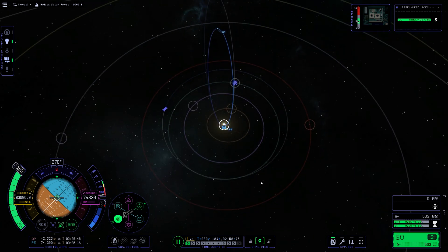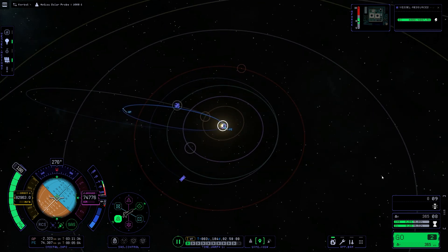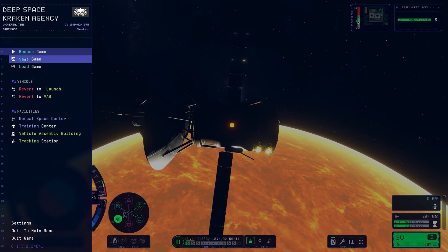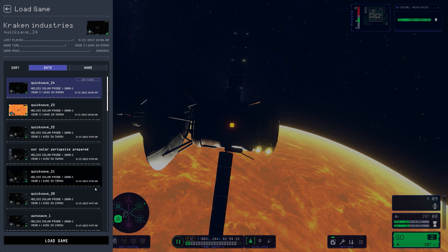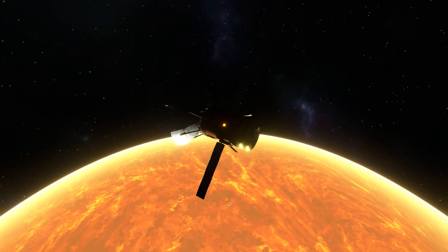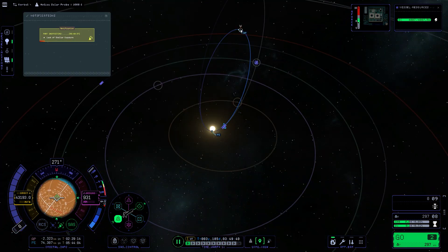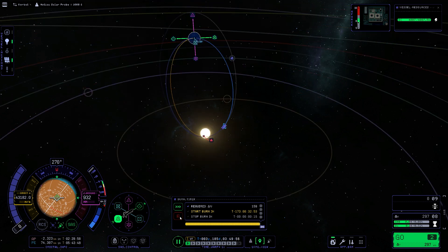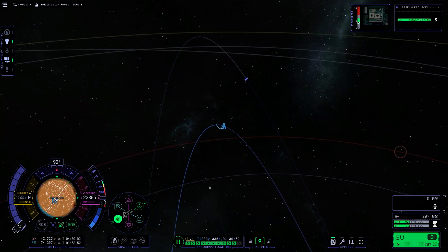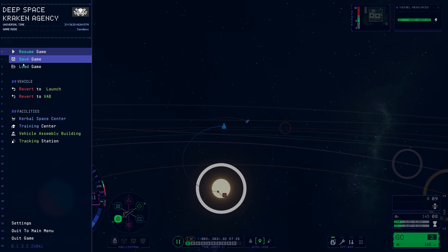We're now going to burn retrograde to lower our apoapsis so we reach it faster. If you can see — it's really small on screen — we are currently traveling at about 82 kilometers per second. Yes, 82 kilometers per second — that sounds so insane. At our apoapsis we're traveling at 1,200 meters per second.